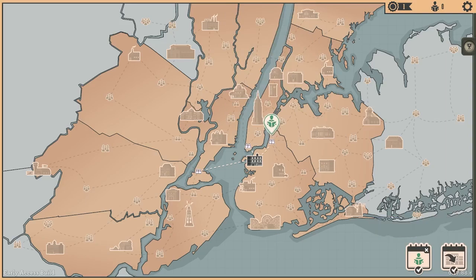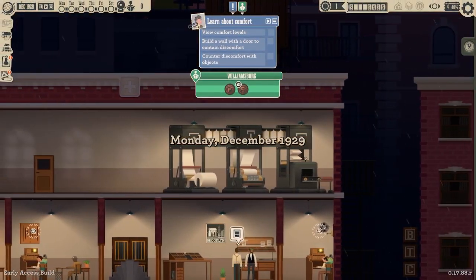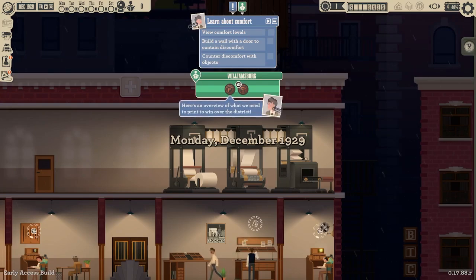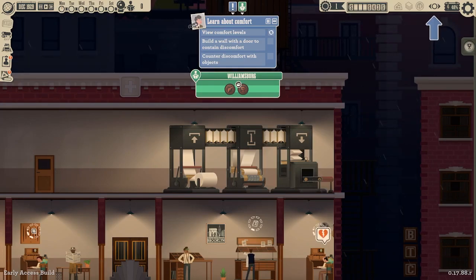So we'll go one district every week. Very nice. Monday, December 1929. So we've got to view comfort levels, build a wall with a door to contain discomfort, encounter discomfort with objects. Here's an overview of what we need for the district for the week. Let's go ahead and minimize this.